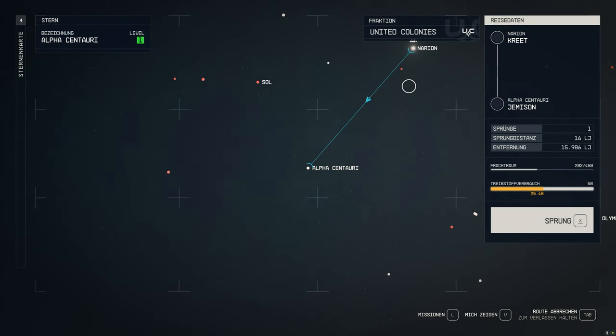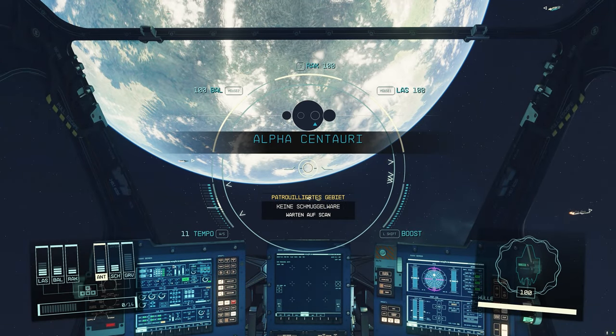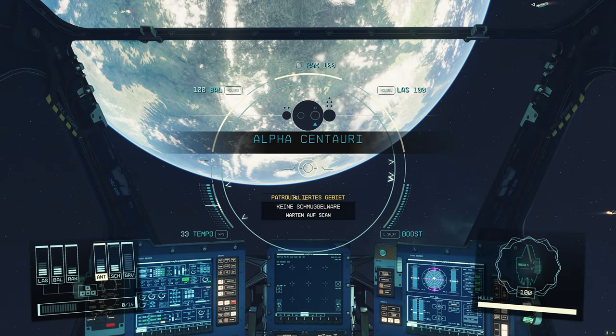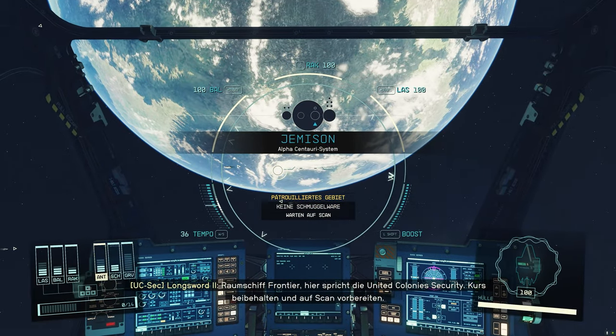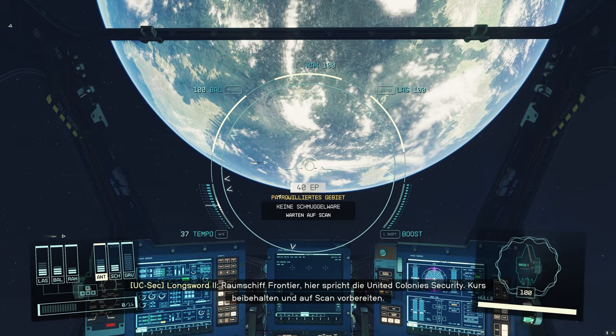Tip number sixteen: space travel basics. Space travel plays a central, albeit very map-heavy role in Starfield. However, you can always access your star map anywhere and jump to already discovered locations or move faster. But be careful — jumping with your ship consumes fuel and you don't want to get stranded somewhere.